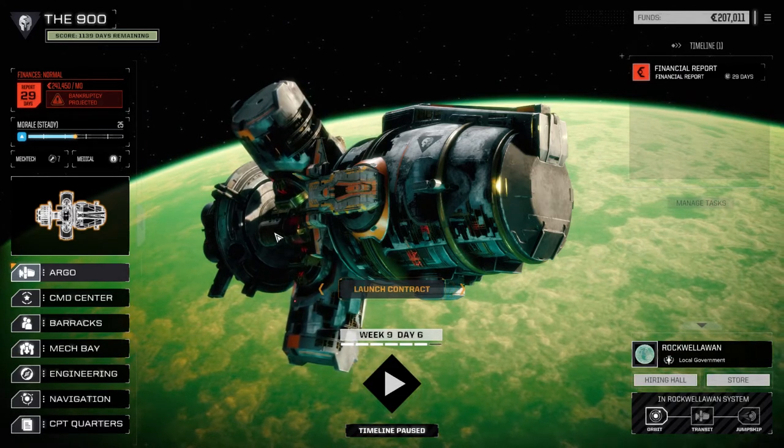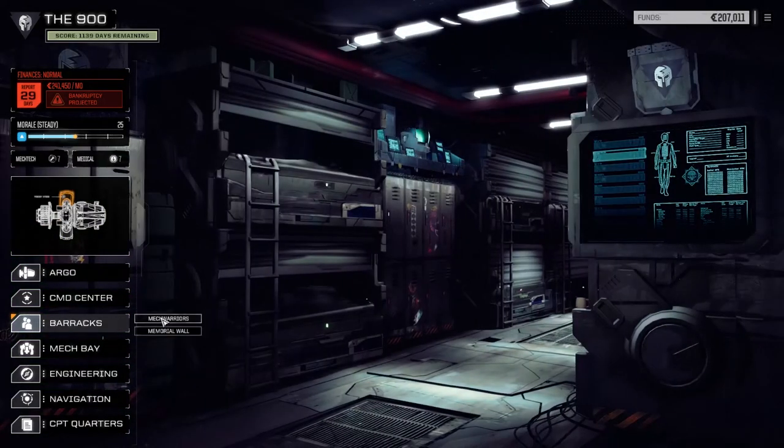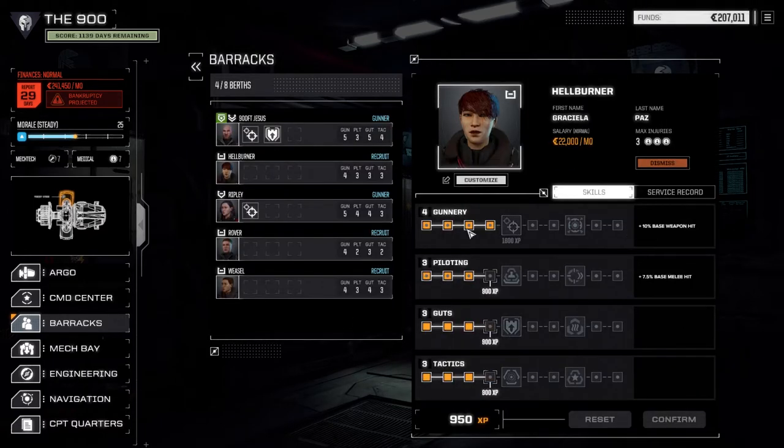Before we drop, what we want to do is go to our barracks because we have a few pilots that have some skills we can raise up. For 900, I'm thinking we're going to lower our indirect fire penalty — we do have LRM 10s right now. I also want to increase tactics towards getting my called shot bonus.